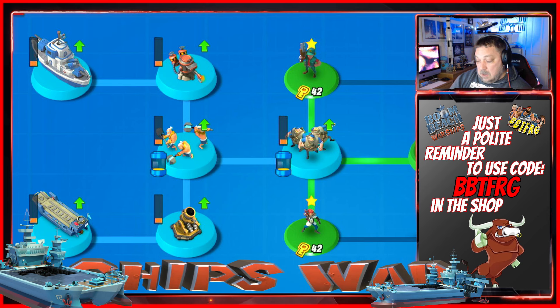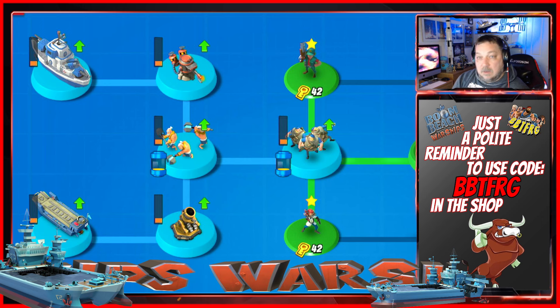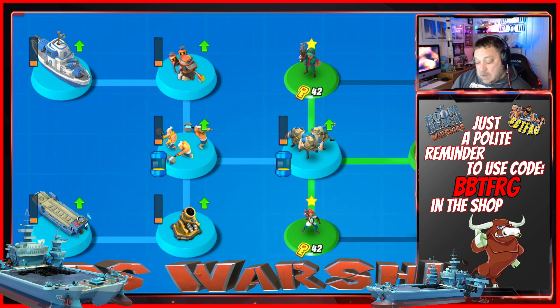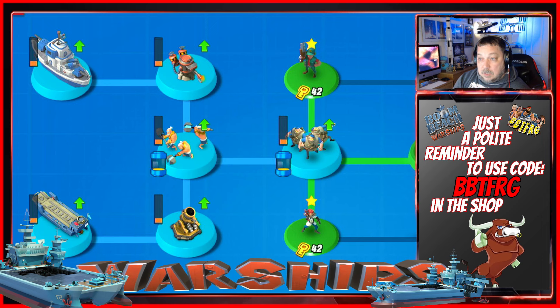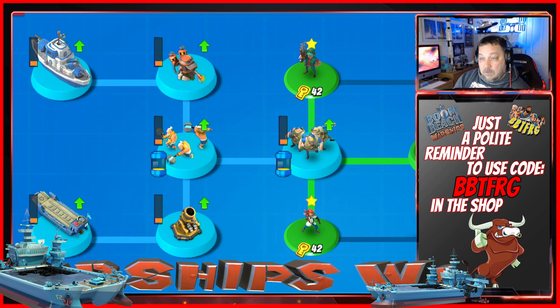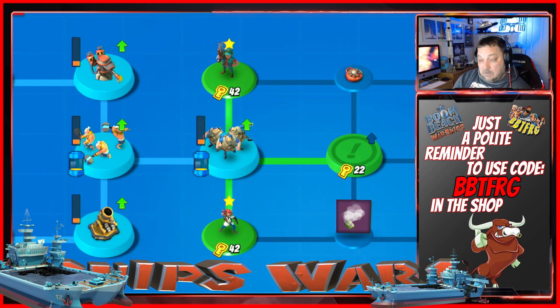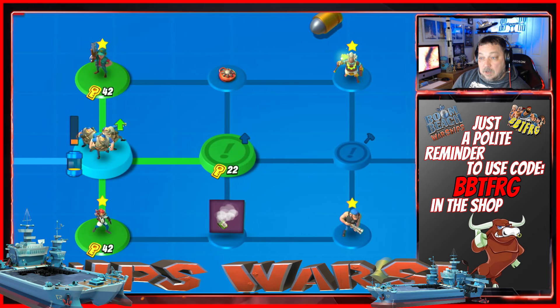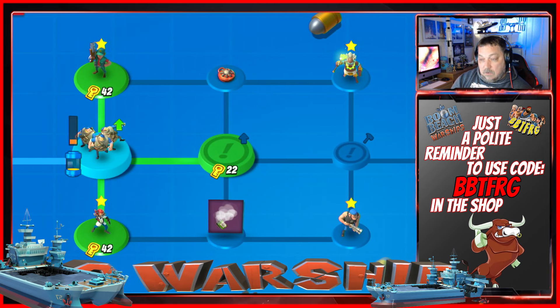Now down to business — this is what you all want to see: the tech tree. We've covered the chest reward values, the statues, and the deck layouts, so now the tech tree. As you can see, warriors and grens are your opening troop, with mortars and flamethrowers as the opening defenses. And as we said earlier, all four heroes are available there at 2er.